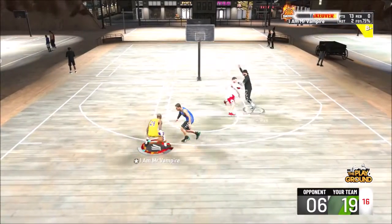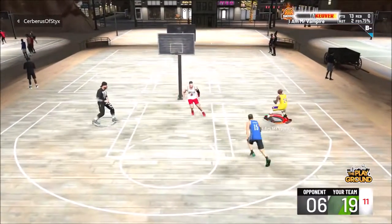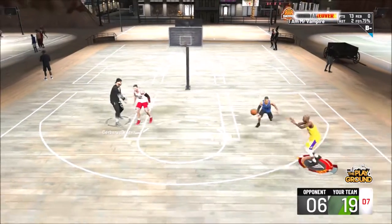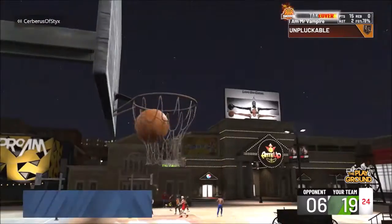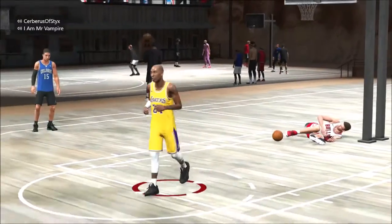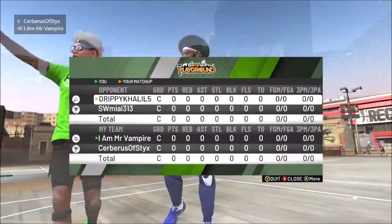Triple threat, jab step, go in for a 360 windmill again. Here's a good possession: cooking up, setting my man up, messing him up with the shamgod. The game screws me and makes me go for a hop step instead of a dunk, but then Rob sets a screen, gives me a murder opportunity, and I dunk all over the center. Four games in — he's literally dead.